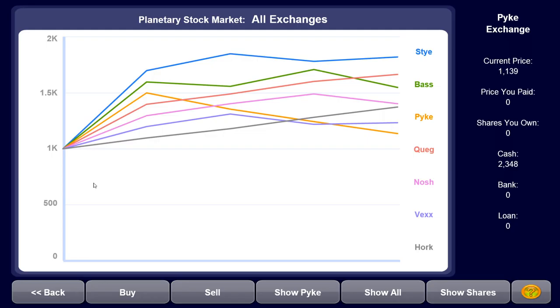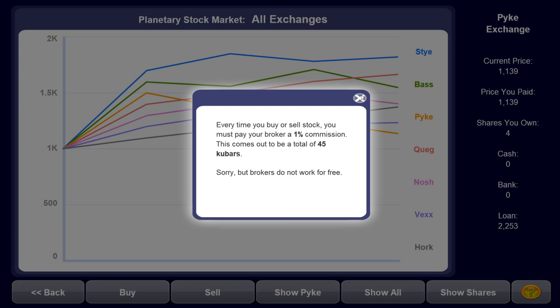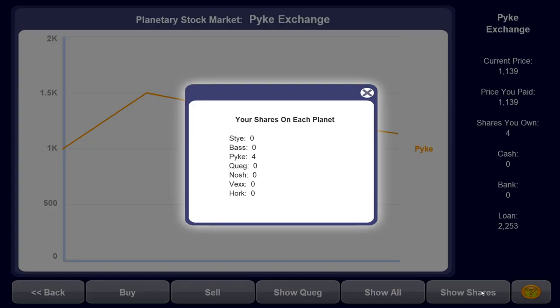I'm thinking we could buy some shares in the stock market. Pike is at a pretty low price and seems to be falling, so let's buy some shares - about four shares of Pike. Paid 1% commission, cost 45 kubars, paid 1,139 for the Pike shares. Hopefully later on we can sell them and do stuff. We've got four shares in Pike. Now where do we want to go next?